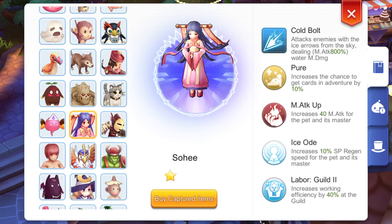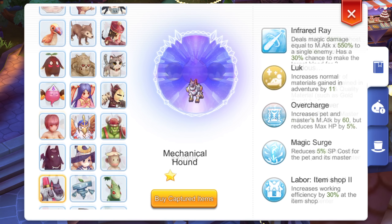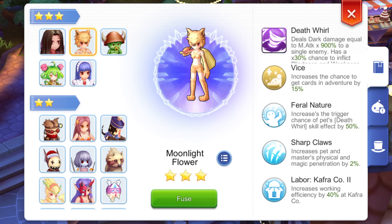As for pets, you may choose any of the following: Sohee for increased magic attack and SP regen; Scower for Dex and Int; Mechanical Hound for increased magic attack and reduced SP cost; Harpy for increased magic attack and wind damage; or the Moonlight Flower for increased magic penetration.